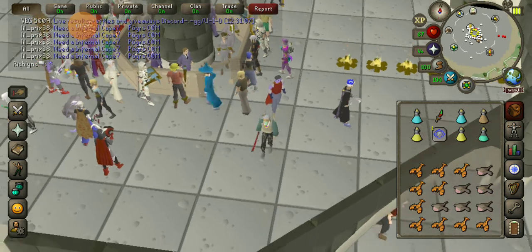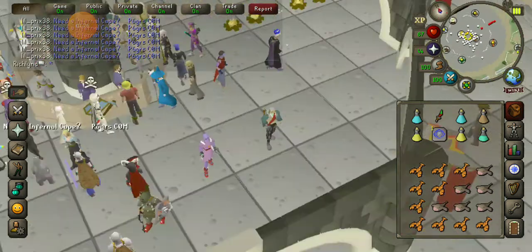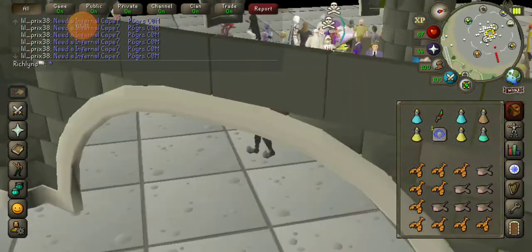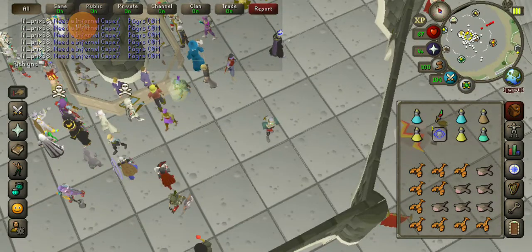I don't think I'm ever going to go into ancients, but I should get some black d'hide as backup for when I want to go out into the wilderness and do some bossing. I might do that a little bit later, but right now we're just going to go to sand crabs and AFK.